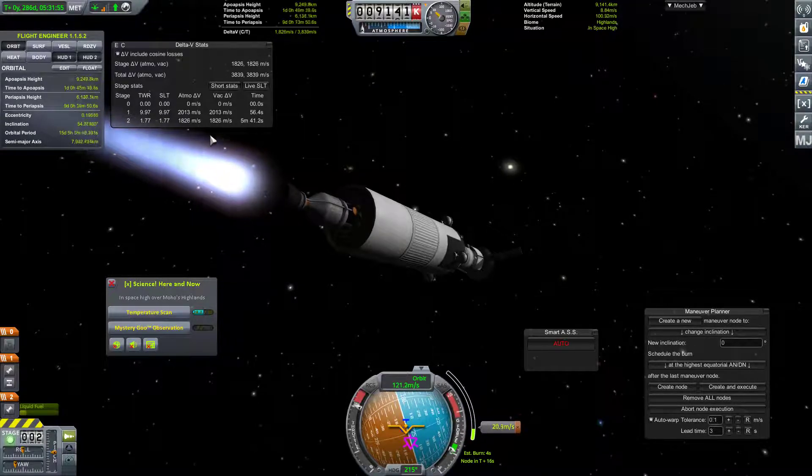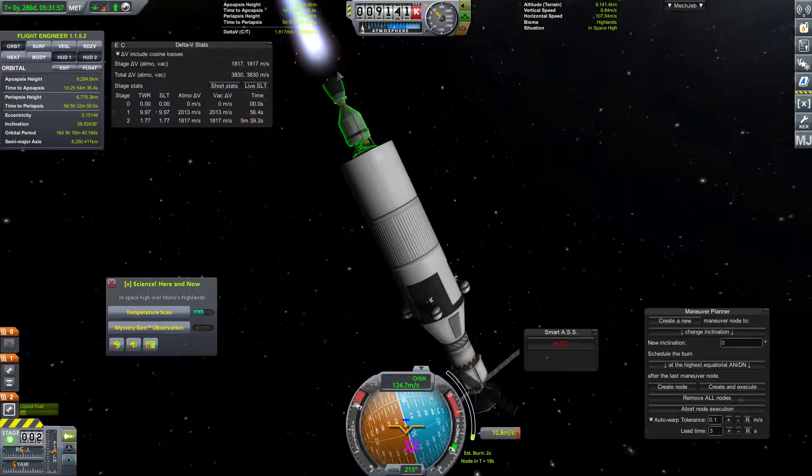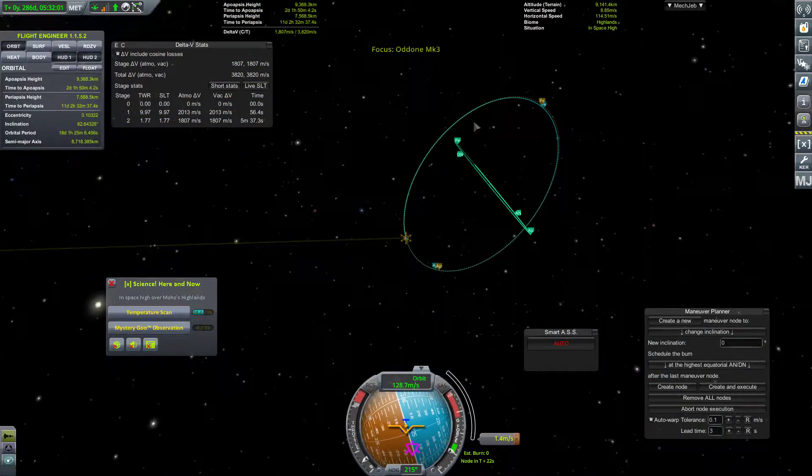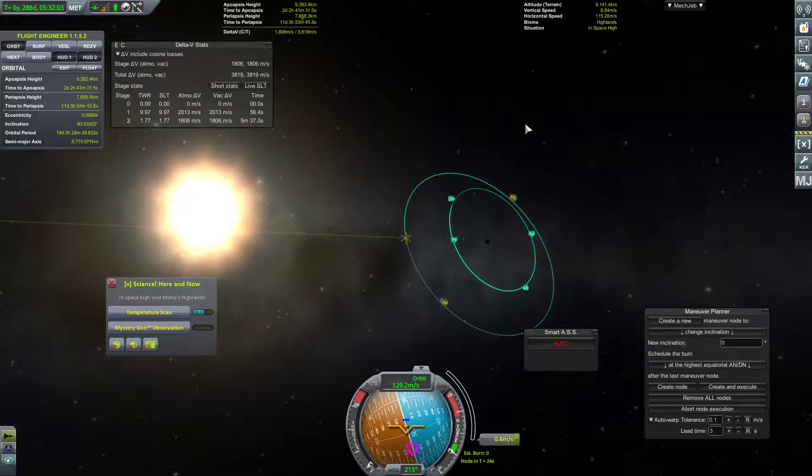It'll be just fine. We have so much delta-V left in the tank, and once we get down to this, then we're just completely golden. So that should be our inclination matched.